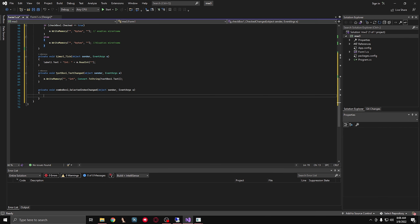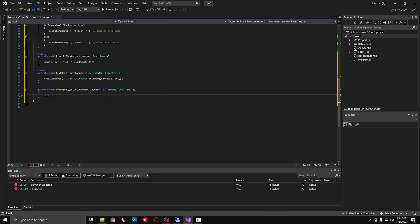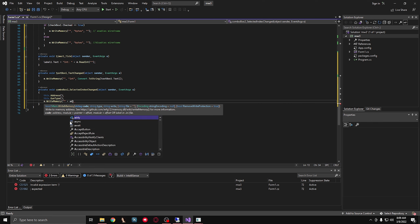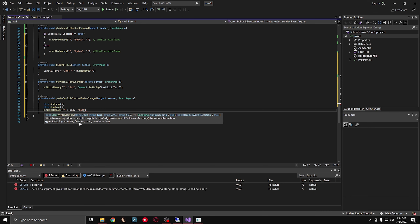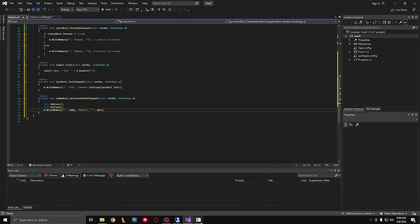There isn't much left to do really. So for this we're going to say this dot and we're going to use these type voids up here - Address and Gun Type. Then we're going to say m dot write memory - the address is going to be blank plus addie, and the addie derives from this right here. It's going to be bytes as we mentioned earlier, and then the gun type - the gun variable - derives from here as well. Add semicolons.